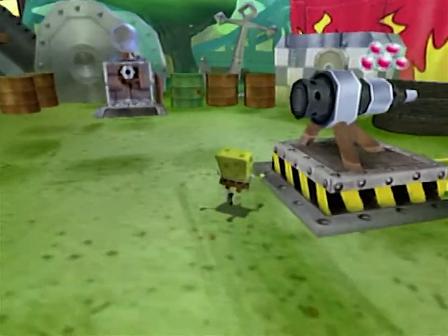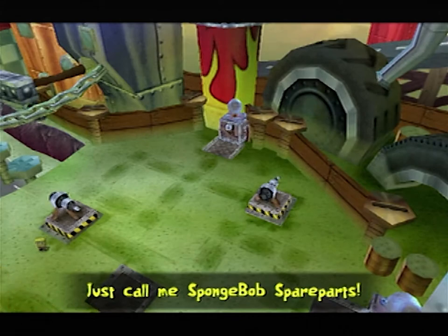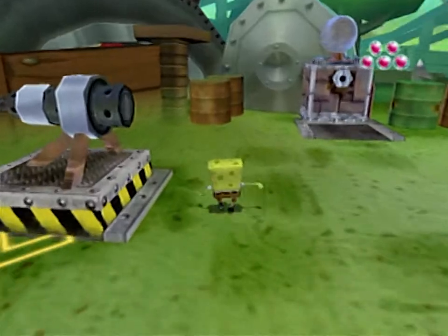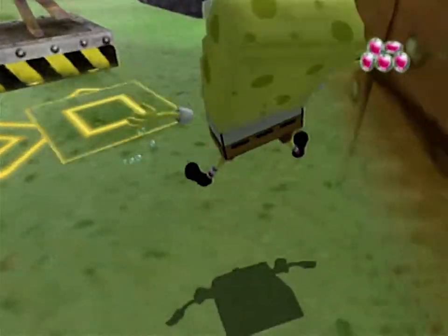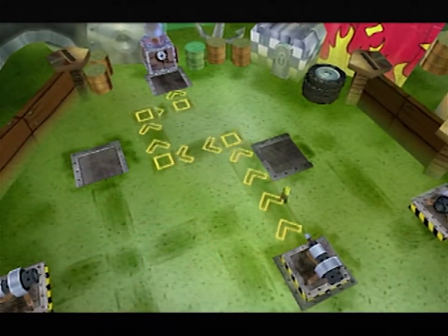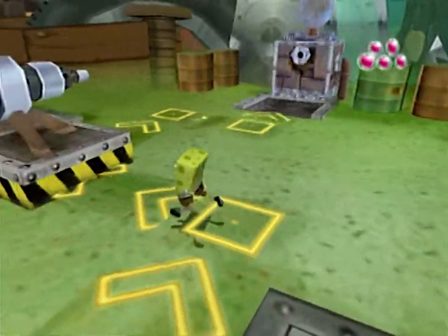At least it lets me know which one I need to do first, I guess. It's not really a puzzle when you tell me precisely what I need to do. SpongeBob spare parts! Oh my god, really? It's just telling me precisely what to do — it's not even a puzzle here. This is just busy work. I'm not figuring anything out — I'm just hitting it in each direction that it's telling me to hit it. Basically what I'm saying is, this SpongeBob game is not very good.